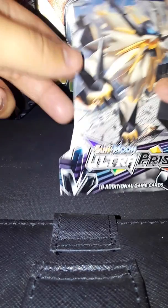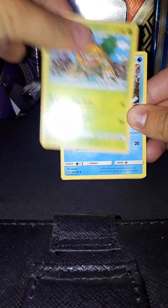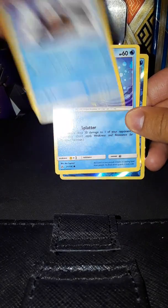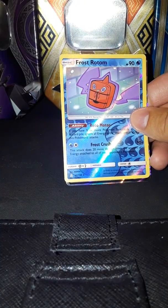Alright, moving along to the third pack. We got thunder energy, Yanmega, Grotle, Manaphy, Drifblim, Gible, Murkrow — and Snover! Piplup, and a solid Frost Rotom. And we got a Leafeon GX! Very shiny too.